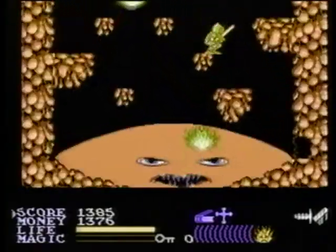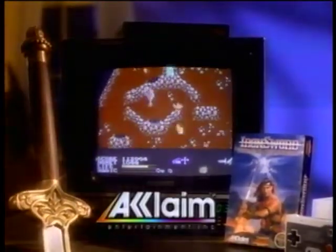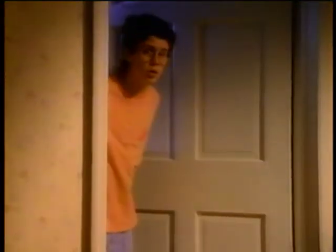The battle of wizards and warriors continues with Iron Sword. The evil wizard Malkiel will take the shape of the earth, wind, water, and fire. The fate of the world is in your hands — live the saga of Iron Sword on your Nintendo Entertainment System.